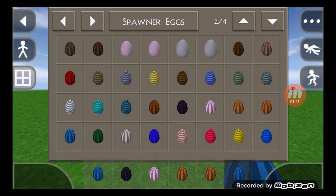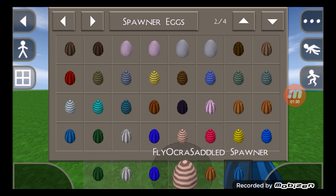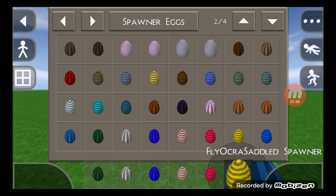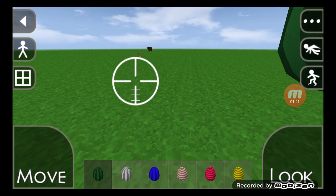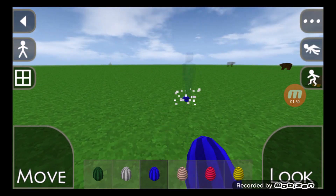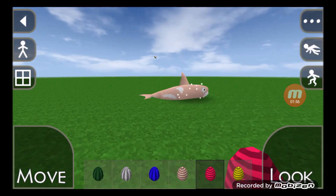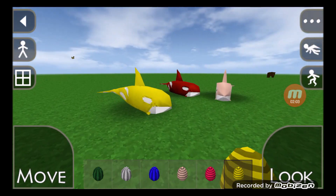Next we have Zombie Spawner, Bigfoot Spawner, White Walker Spawner, Fly Orca Saddle Spawner, Fly Orca Saddle Red Spawner, Fly Orca Saddle Spawner Yellow. This is Zombie, Bigfoot, White Walker, Fly Orca, Fly Orca 1, Fly Orca 2.